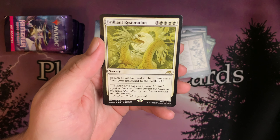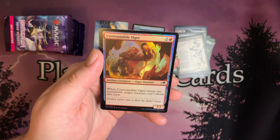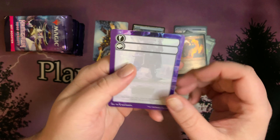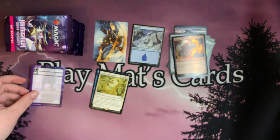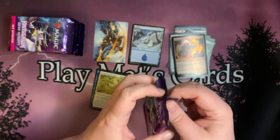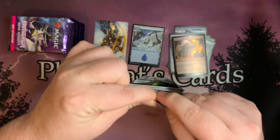Brilliant Restoration for our next rare. And for our foil, Unstoppable Ogre. And a blank card, which I use as note cards. Not a terrible haul. Nothing crazy in the first cracked pack.